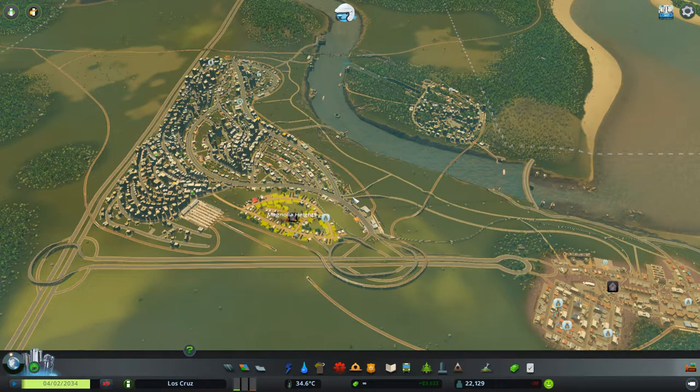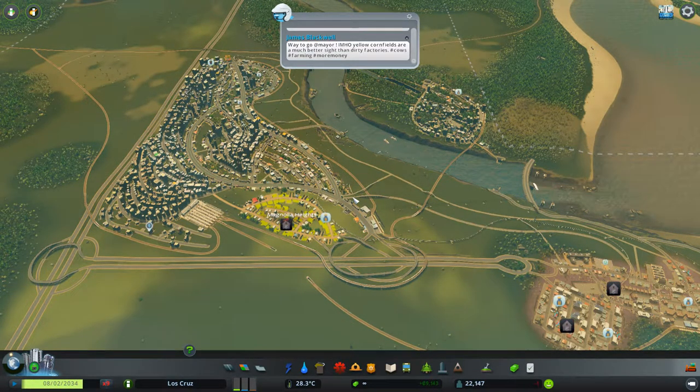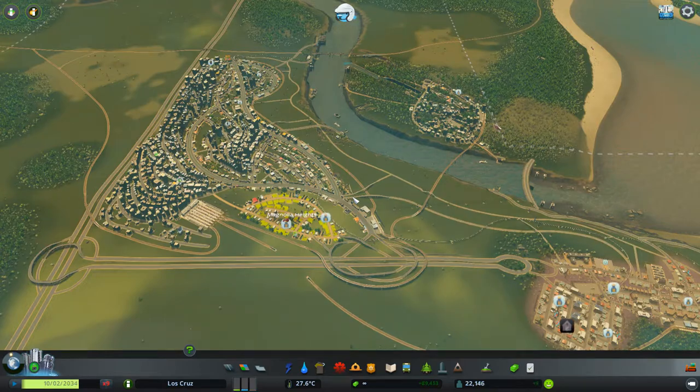Hello everyone, Scotty here from the Blue Coconut family, and welcome back to Cities Skylines. Today we're going to be continuing our look at the Disasters DLC. We're going to be looking at shelters. If you watched my previous video on farming, I explained that I needed the farm for something — that something is the shelters, and I'll explain why as we get to it. With all disasters, these are found underneath the disaster section in emergency services.